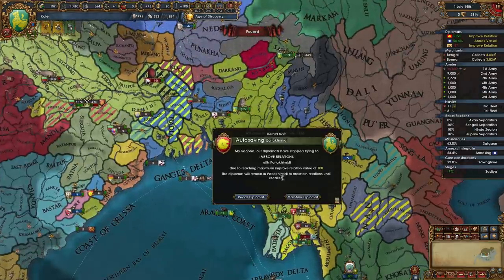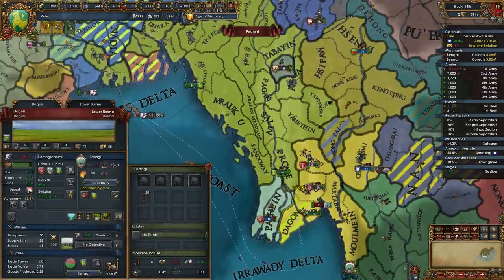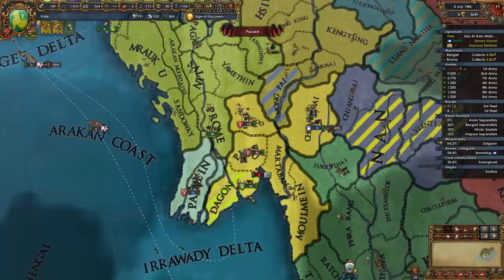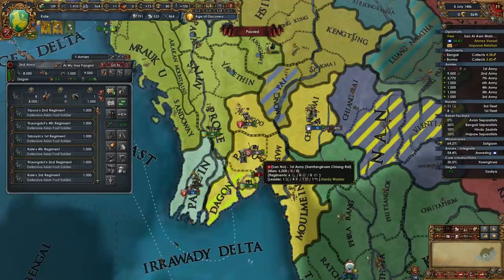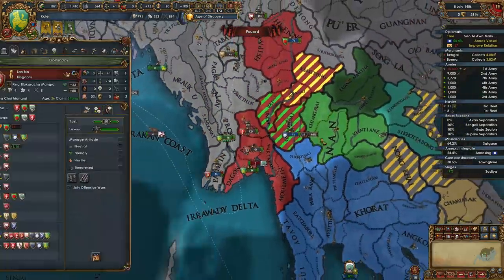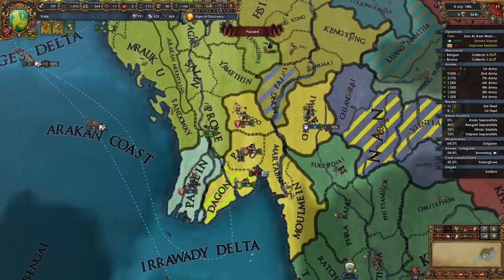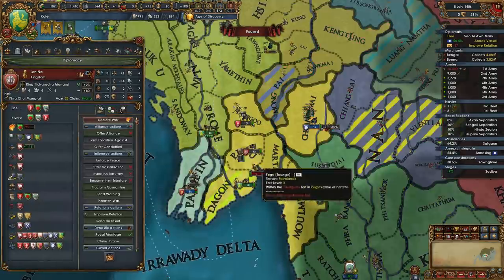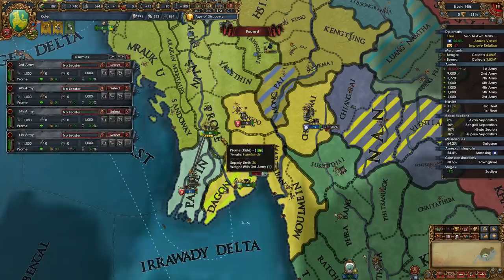We're on track right now to exact our attacks on this guy. This siege is not making much progress — we'd kind of like it to make progress so we can end our own war soon. This is Lana who does have cores over here, but it doesn't interfere with my Pegu return cores. He doesn't really even want this land, so the sooner these guys can peace out the better for me.